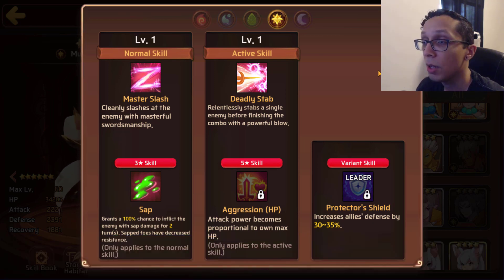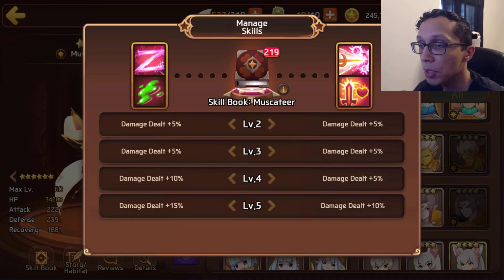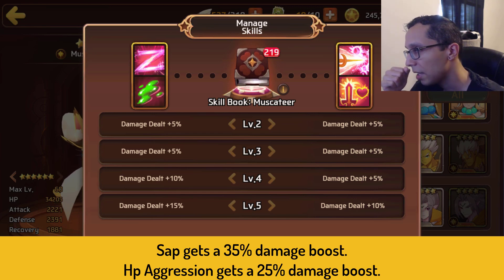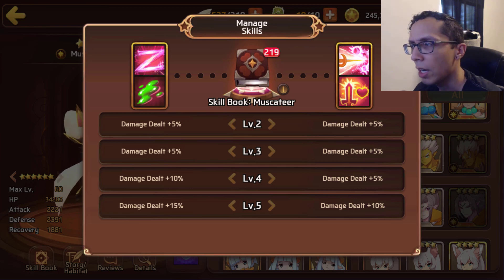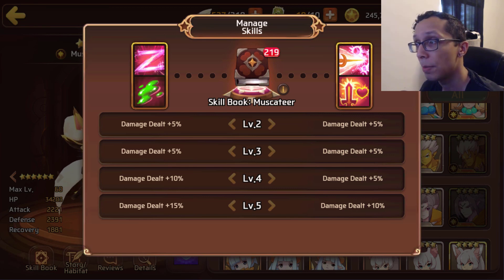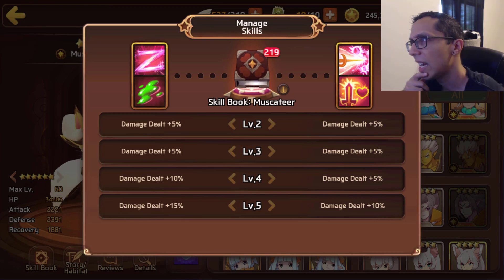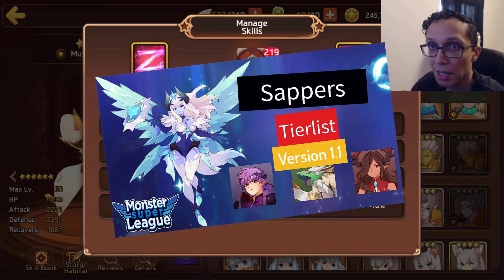Looking at the skill books, Sap receives a 35% damage boost and HP Aggression only receives a 25% boost — I guess they didn't want to make that too strong. I do feel there's a certain threshold you need to hit before seeing large benefits from HP Aggression, which makes sense with game balancing. I've seen people comment that they've used mons like Dark Arthur for sap.